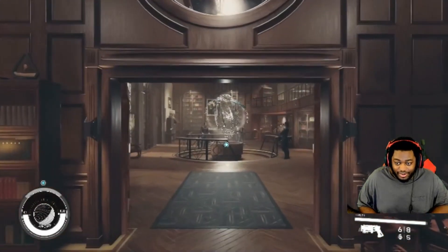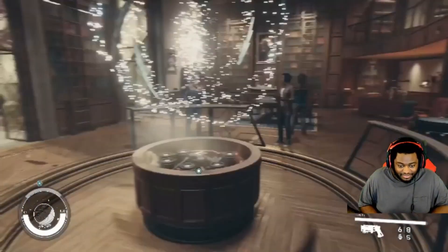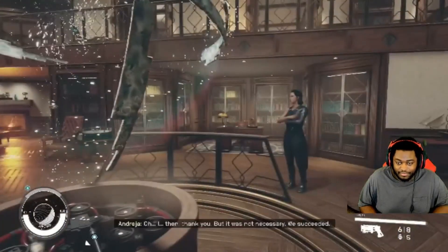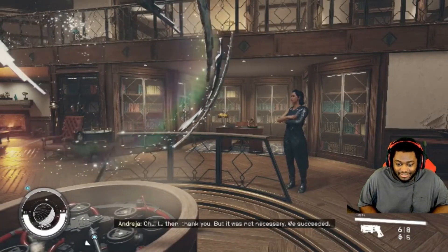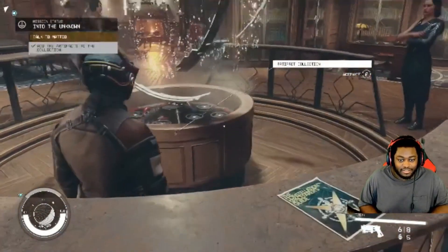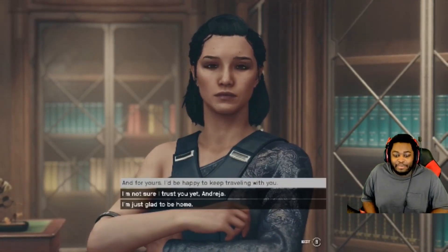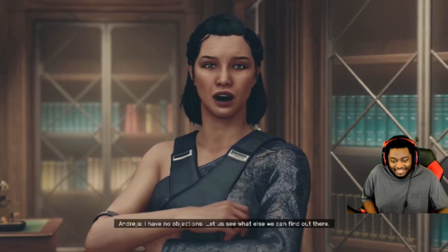We've got two thumbs and two artifacts. She's here — we were worried. Was there a concern that I would not contribute to the mission? No, of course not — we thought you might be hurt. Thank you, but it was not necessary. We succeeded. Time to do what must be done. I do agree that we accomplished something together. Thank you for your help. And for yours. I'd be happy to keep traveling with you. I'm not sure I trust you yet. I have no objections. So can I have both of them with me or just one?